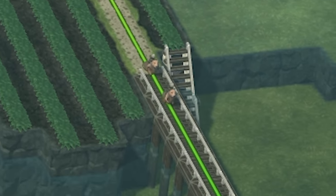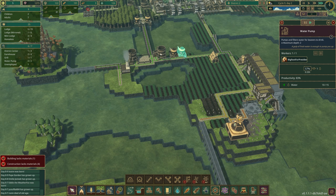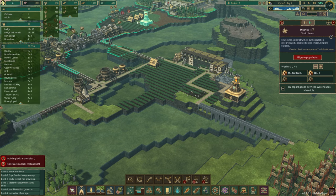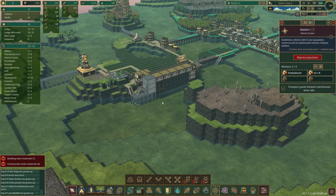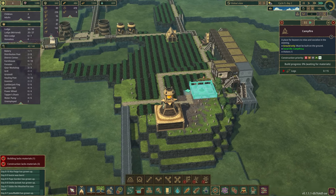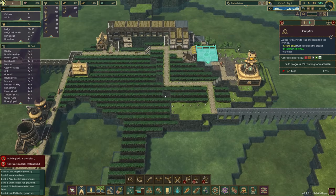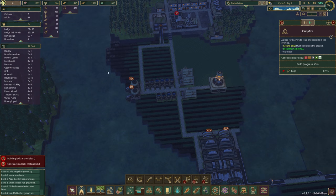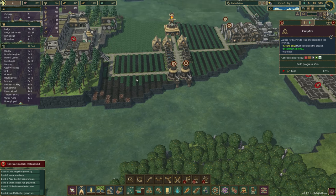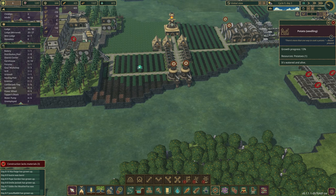We've got plenty of water over here and now we have seven beavers and two children, one new child — we're good. We've got a lot of stuff still working on, and I really want to prioritize the campfire so we get some baby beavers born because that's clearly an issue right now. We're moving in a good direction. We have wheat and potatoes.